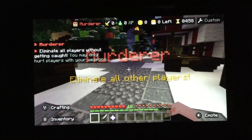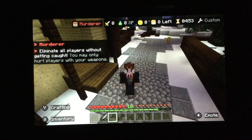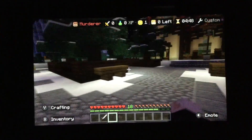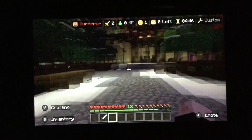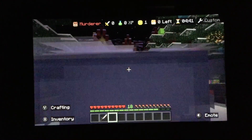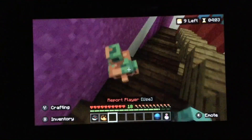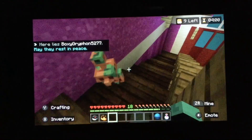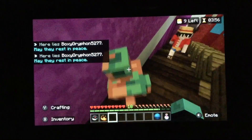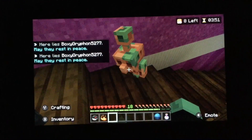Number two: the cherry pie throwable. This lets you throw cherry pie at people when you're the murderer on Murder Mystery. I like this one a lot because it's my very first customization for the throwable that's limited edition. Also in Murder Mystery, we have the Copper Golem Gravestone. I really like this one because it's a throwback to the mob vote where sadly the Allay beat the Copper Golem, but I like how the Hive put this here.